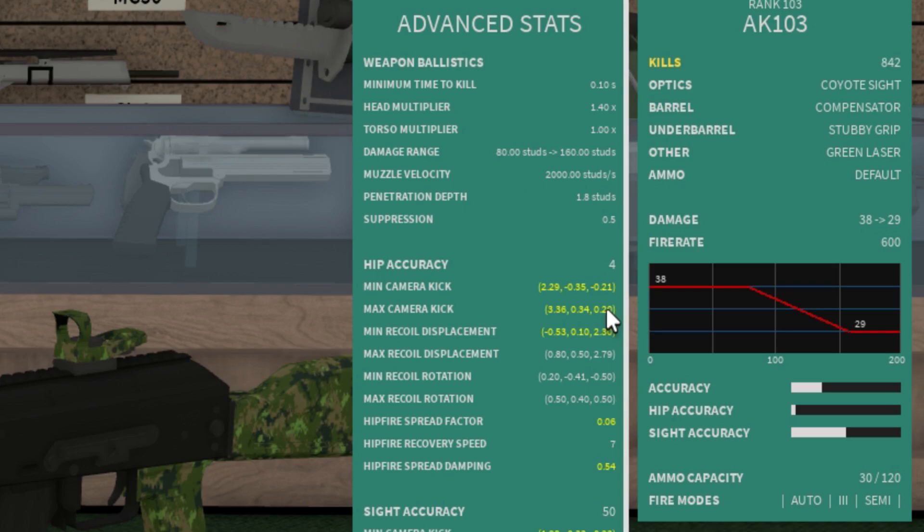Now the damage range, which is actually pretty important. Your weapon's going to have some damage value and once it hits the first number, that's when it's going to start dropping off. Once it hits the second number, it stops dropping off. For example, my maximum damage is 38 and it starts dropping off at 80 studs, then reaches a minimum damage of 29 at 160 studs.